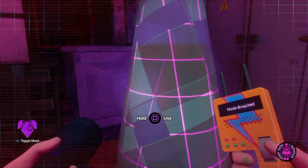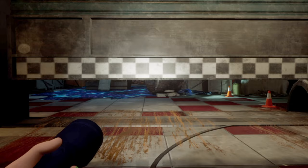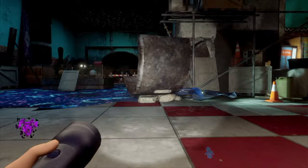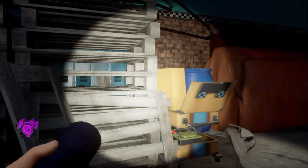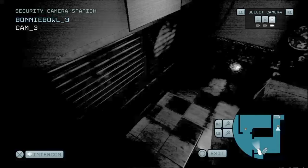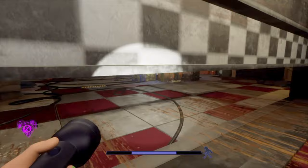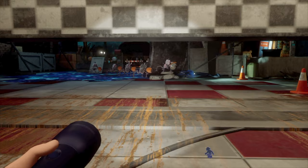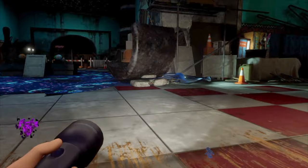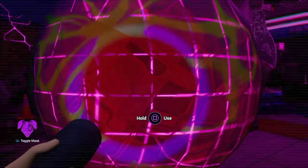Now we'll take our mask off and crouch underneath this door to access the next area, and then we'll turn off another inhibitor to regain the use of our mask. When we go through this door, we'll immediately head to the right. You'll see another camera station to the left here in front of these wooden pallets. Access it, select camera three, and use the intercom to call the music men away from their current location. I'm now going to run back to the door we just came through and crouch — we'll wait for them to walk past us. As soon as they are gone, we'll head straight for the inhibitor. Turn it off and put our mask back on. Now we can deactivate security node number three, which will be a giant bowling ball.